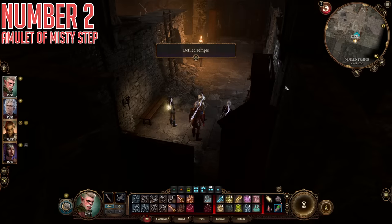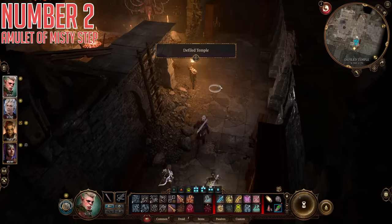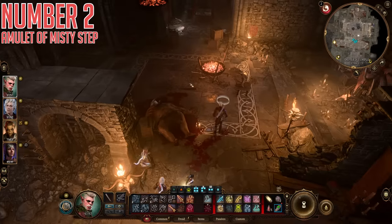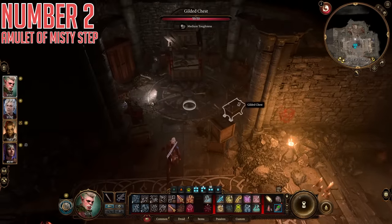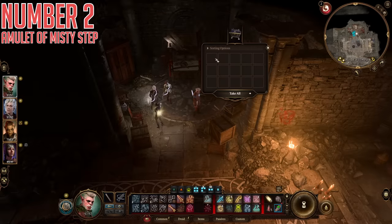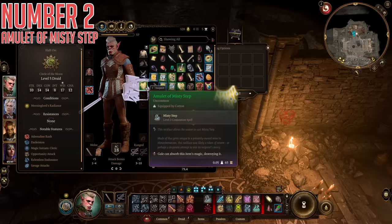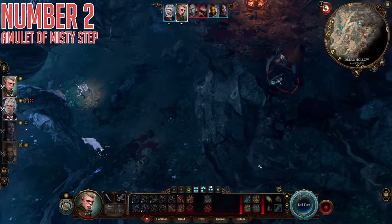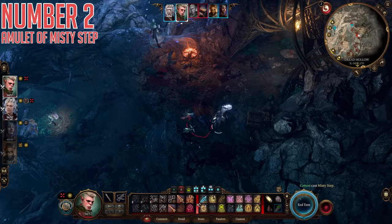Either way, get through the door and you'll be in the Defiled Temple area. There will be a fight in here the first time you arrive, and then in the back of the room beside the bed there is a gilded chest. Inside the chest you'll find the amulet. It gives you the ability to cast Misty Step as a bonus action once per short rest. This can be game-changing for traversal, letting you explore harder-to-reach areas easily, but also invaluable in combat — free movement as a bonus action that doesn't trigger attacks of opportunity.